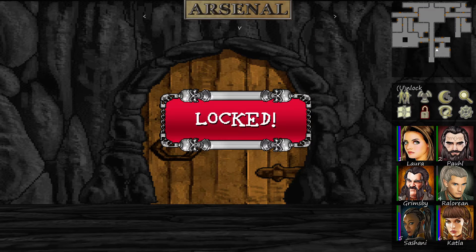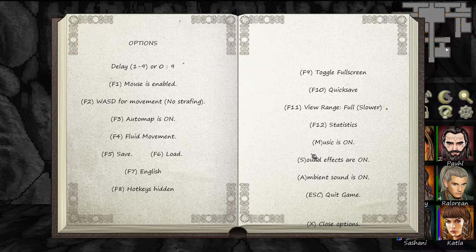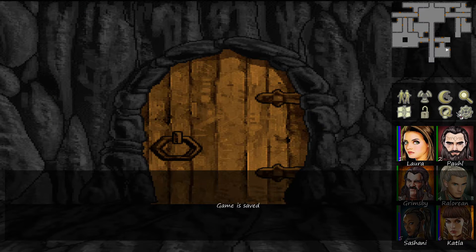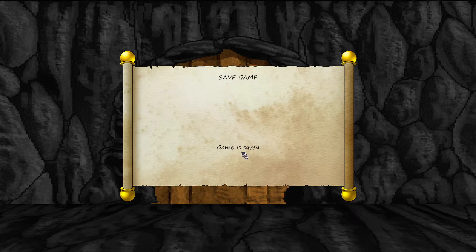Another arsenal. Another arsenal, another room. Let's go ahead and see what the quick save button is — F10 quick save. Let's also save here for now, but then we're just going to use F10 quick save.